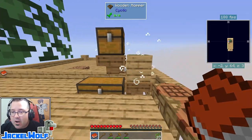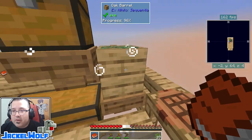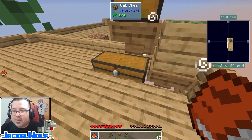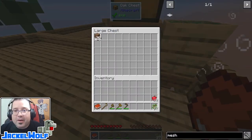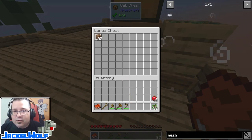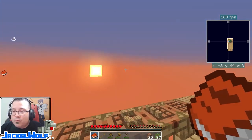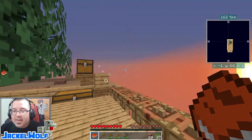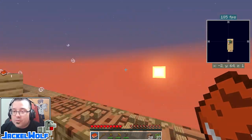Last episode we spent a little bit of time making ourselves an automatic dirt farm. Basically anything organic that we put into this chest gets pushed into this barrel, the barrel composts it down into dirt, and once it makes dirt it gets pushed down into this chest. So we get a whole bunch of dirt down here at the bottom. I'm going to take 20 dirt.